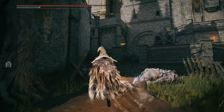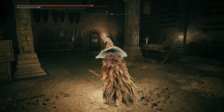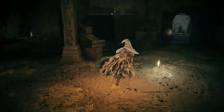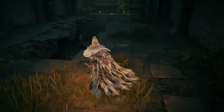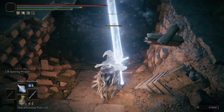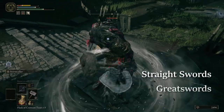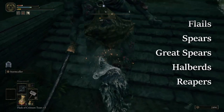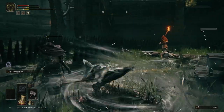Heading outside, you'll want to go north and up the stairs. Head into the building to find yourself the Liftside Chamber Site of Grace. In this room, the door to the west is locked from this side. However, if you head to the east, you can pull the lever and ride the lift up. Heading through the door, you'll take a right following the sound of the Scarab. When you defeat it, you'll be rewarded with the Ash of War, Stormcaller. This Ash of War can be applied to straight swords, great swords, curved swords, curved great swords, katanas, twin blades, hammers, great hammers, axes, great axes, flails, spears, great spears, halberds, and reapers. Plus, it's been buffed in Patch 1.07, increasing its attack speed, its radius, and its damage.